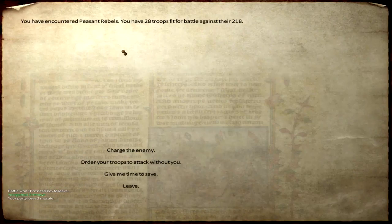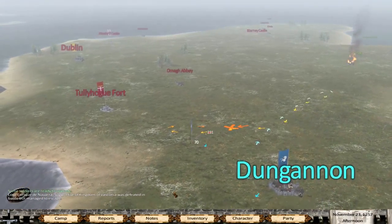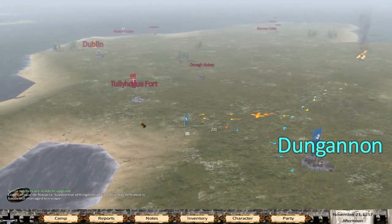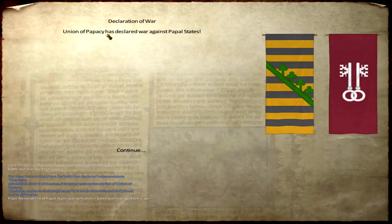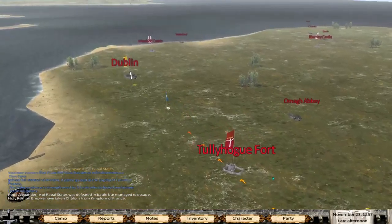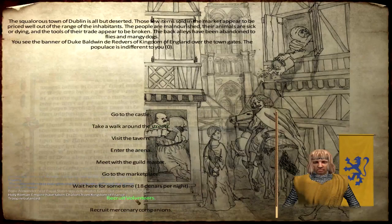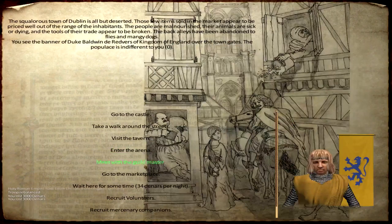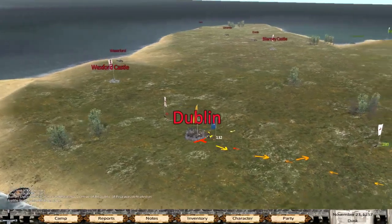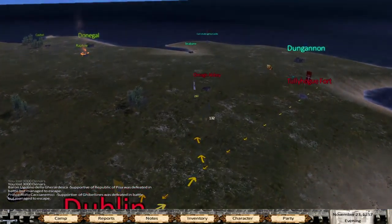Very, very, very little renown. But I think it's time for us to leave with our 28 units. This is not good, man — we barely won. Let's go to Dublin for a second. Yeah, we're going to war with you, buddy. Recruit volunteers. Okay, that should do it. We're at 100 guys.